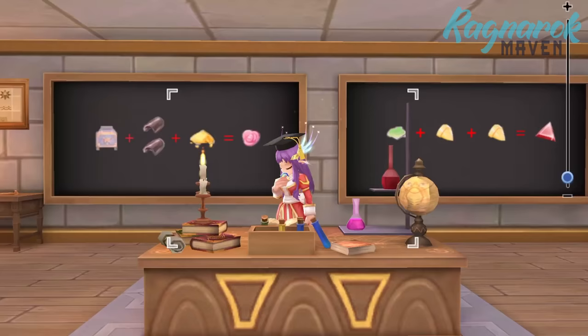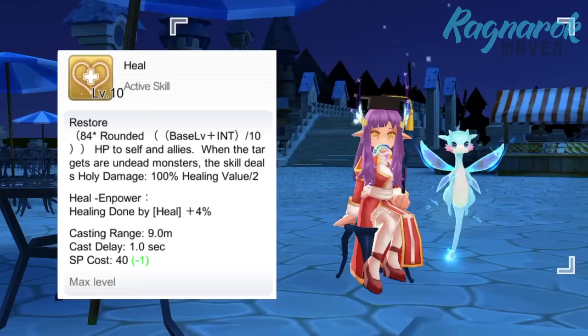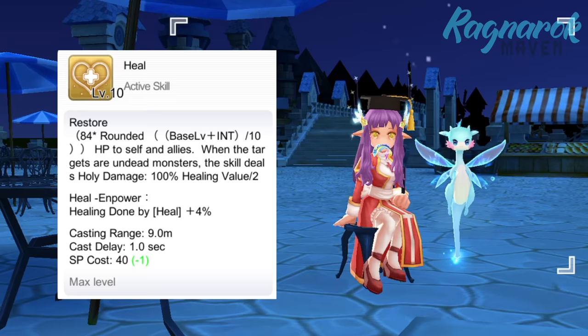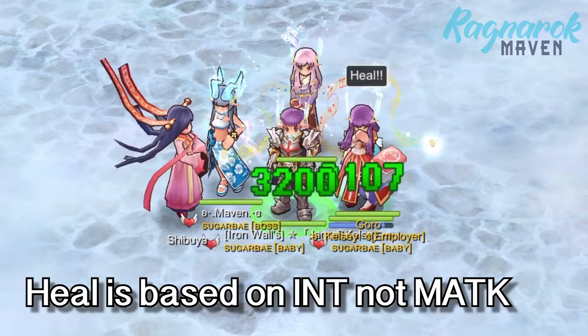Let's start with the build. The attribute that will affect our heal is intelligence. Looking at the heal skill description, the amount of health restored is based on our base level and intelligence. The higher the base level and intelligence, the higher the heal. Note that our heal is not dependent on magic attack. So even if we upgrade our equipment to increase magic attack or consume food that will increase magic attack, our heal will remain unchanged.